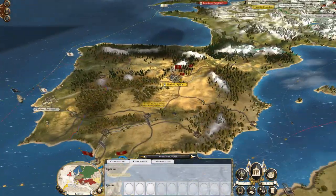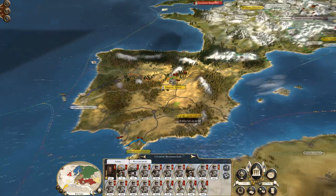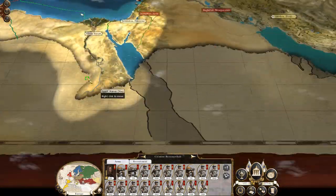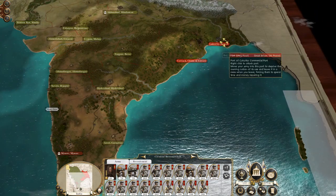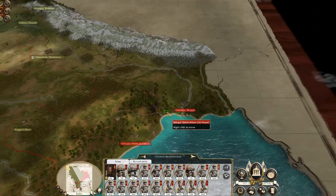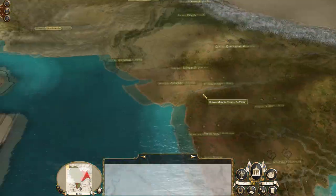My army in Madrid is still wandering its way down to Portugal. Once they've captured Portugal, I would like to ship them down to India — first to capture Ceylon, then to land and capture Calcutta and Cotac, because Calcutta is another big city that will be useful for recruiting troops later on.